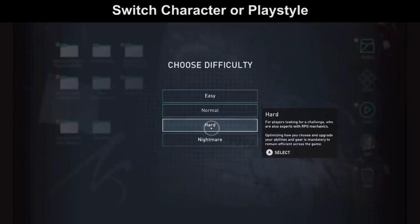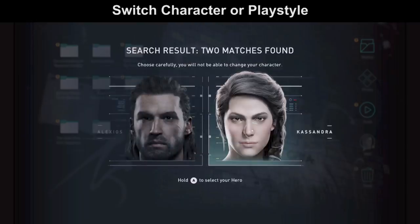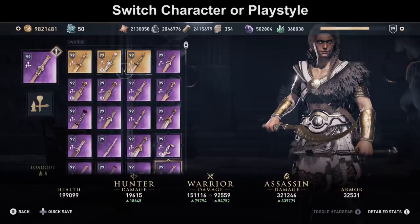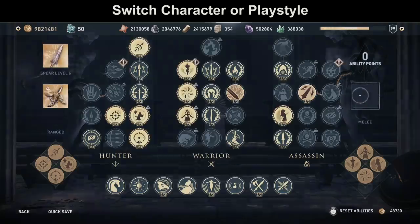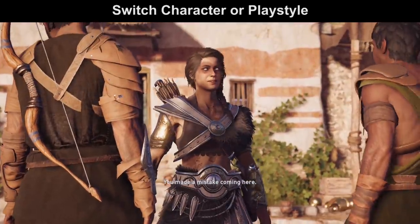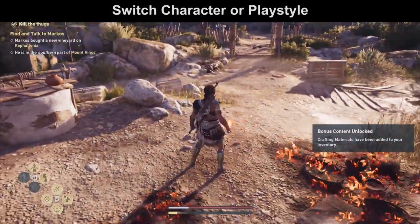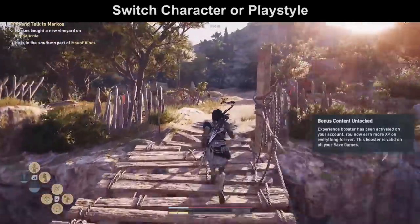Tip number 2. Every time you make a New Game Plus you also have the opportunity to change your character, which means you can switch from Alexius to Cassandra or from Cassandra to Alexius. You keep all your items, all your progress, and all your materials — they will be in Alexius or Cassandra's inventory. You can also choose a different playstyle, for example warrior or hunter if you played assassin before, and enjoy all the quests including the whole story with a high level character.